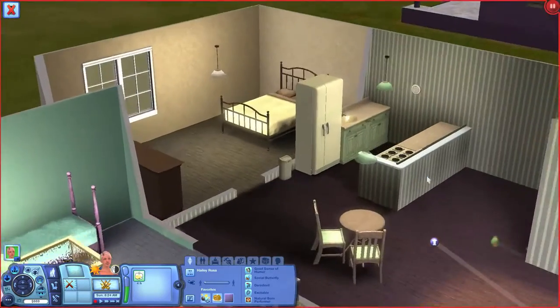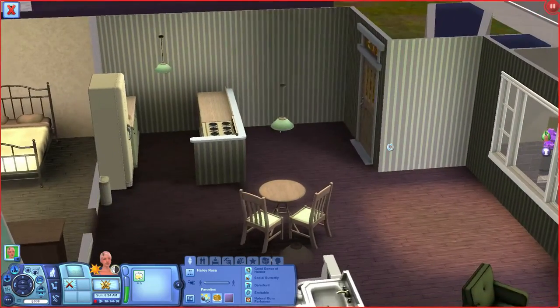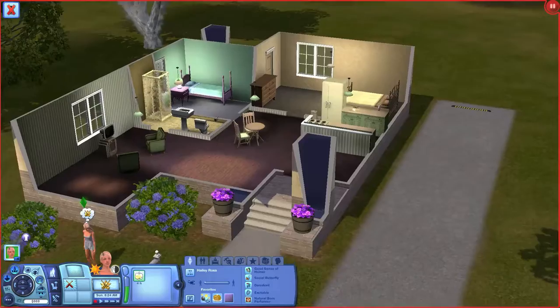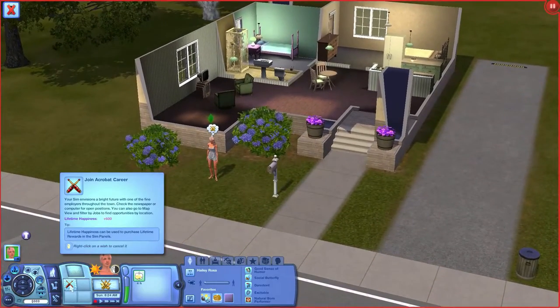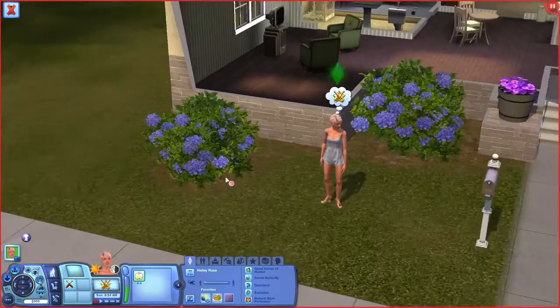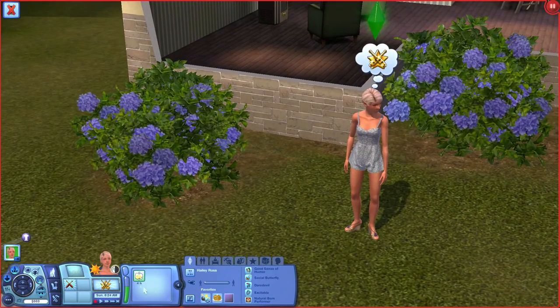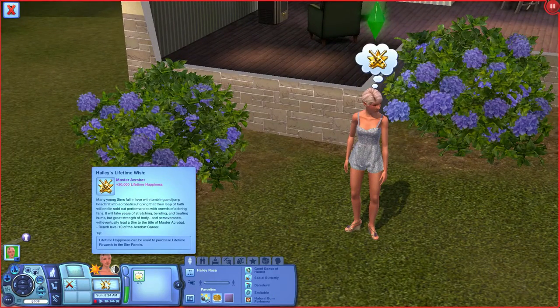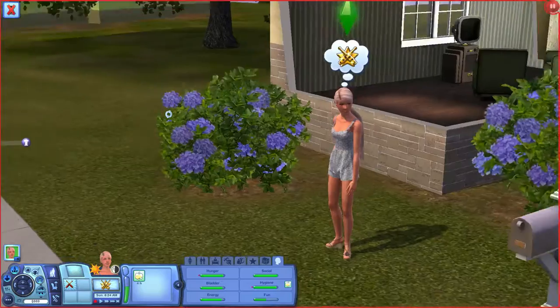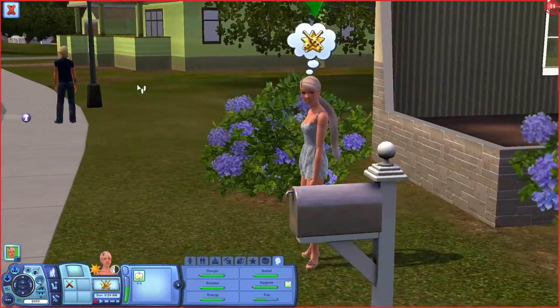I do want to eventually change this room because this tacky green wallpaper — I do not like it. Anyway, that's where we're at so far. She already has her first wish to join the acrobat career, which she popped right up. And that's also her lifetime wish — to be a Master Acrobat, which means reaching the top of the acrobat career. So that's what we're going to hope to achieve before the next generation.